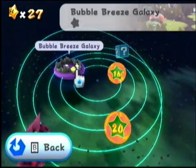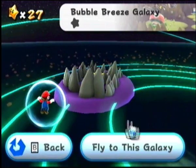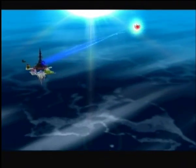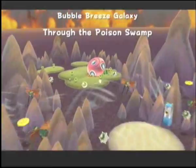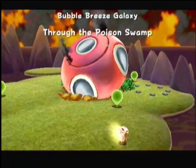This is where we finally start to go a little bit out of order with a typical Let's Play. This is, in my opinion, the fastest way to get the stars, and this is the way I'm going to do it. We're going to first take on the Bubble Breeze Galaxy. The mission is through the Poison Swamp. This will introduce our final control tactic — this is your upper control scheme, which involves pushing a Bubble using your Pointer.